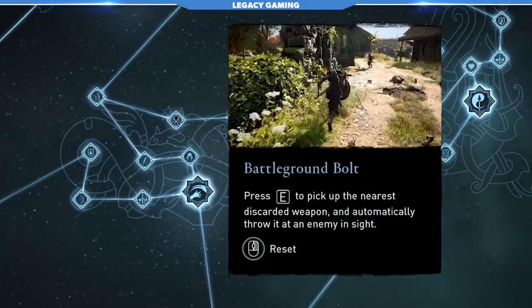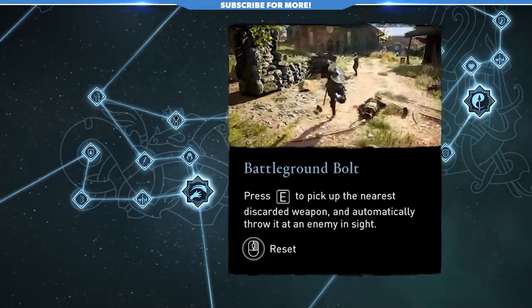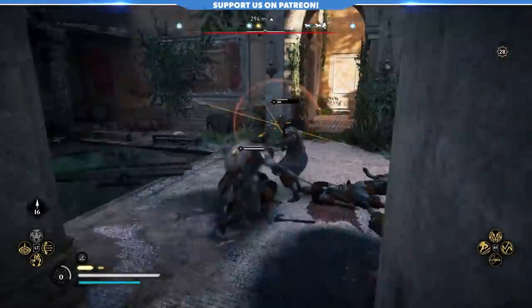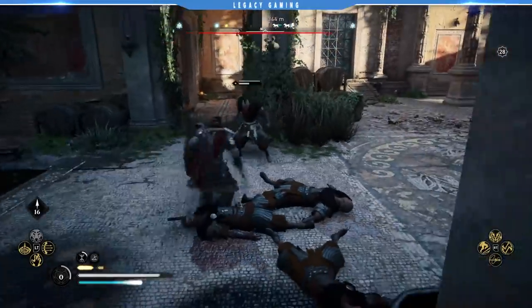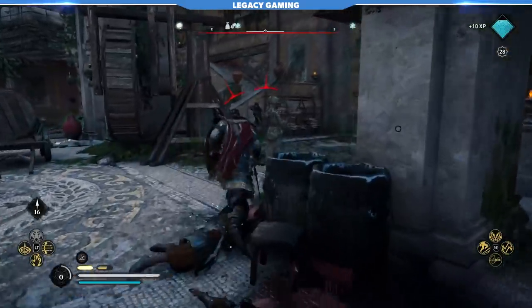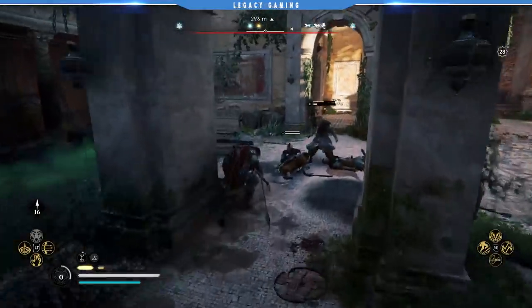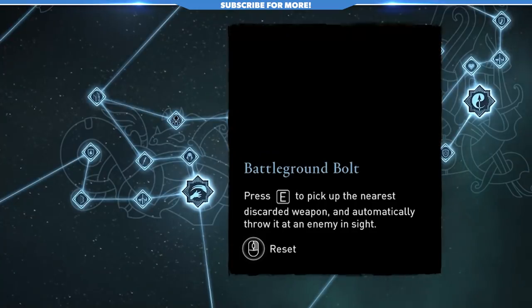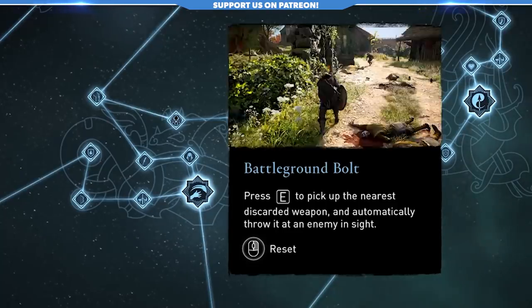Battleground Bolt allows you to pick up a weapon from the battlefield and throw it at a nearby enemy. The animation and effect is cool, and it's a free way to chip away at the health of your enemies, but trying to use these items on the ground can definitely be a pain point. Honestly, when I have this talent, I pretty much just press the corresponding button — Y button in my case — the entire time I'm fighting a group of enemies, because I can't tell what's around me at any given time. It's a cool skill on paper, but in practice it's a bit clunky. When it hits, it's amazing, but the button mashing it takes to get there can be a struggle.